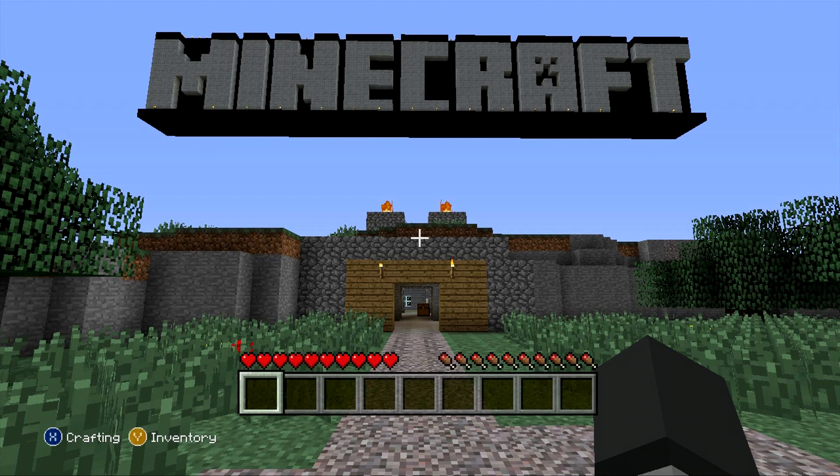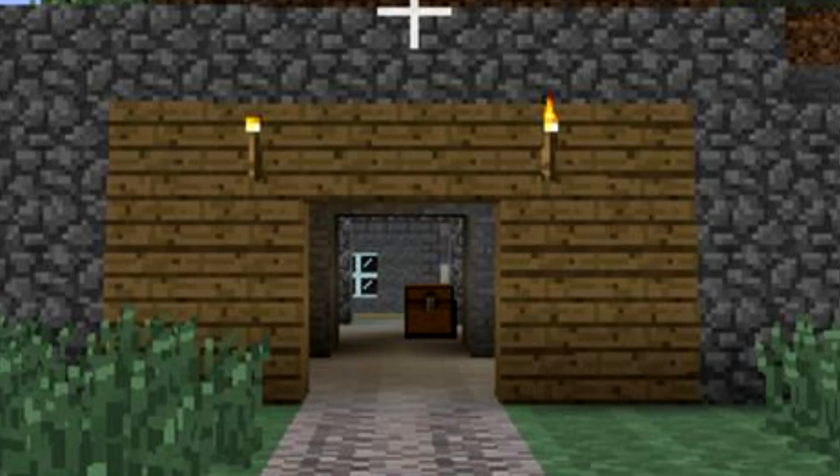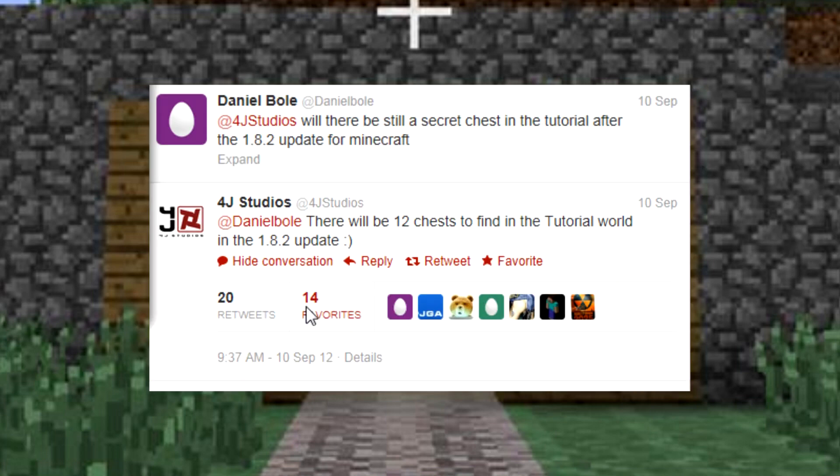What is up guys, it's Brethren and I'm back with some more 1.8.2 information and there's quite a bit to talk about, so let's jump right into it. As you can see in this most recent screenshot update by 4J Studios on their Twitter page, you can see that they have added the hunger bar. The grass has a different texture, the trees appear to have a little bit different texture, and if we zoom in here we can see this chest.